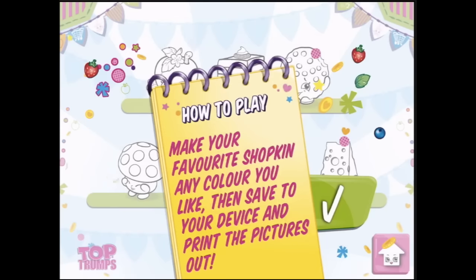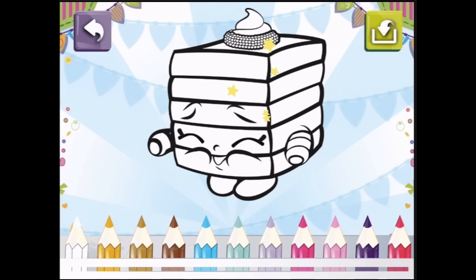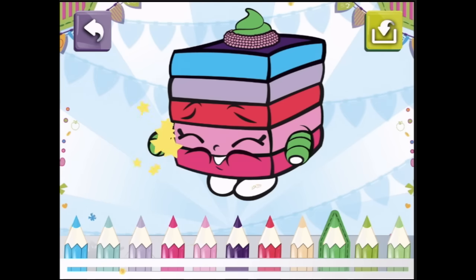Let's colour! How to play: make your favourite Shopkin any colour you like, then save it. We can print it too! Cheesy, you're a bit dull — let's make this one instead. Pink, pinkity pink! Purple up here — hopefully not too many colours. Nice green — green shoes and a little red tongue. All done!